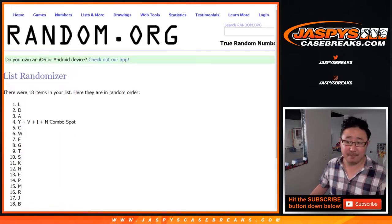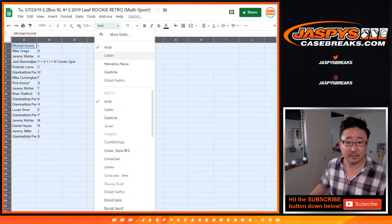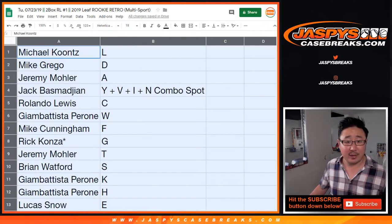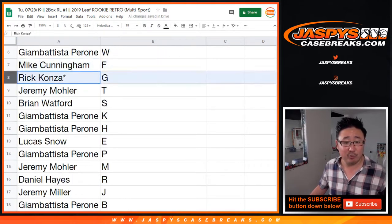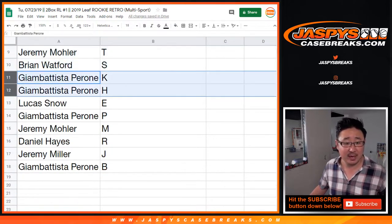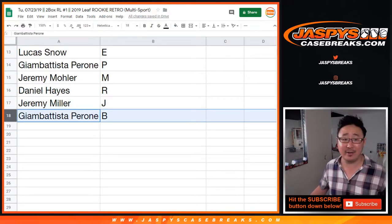After eight times, we've got L down to B. So Mike Kuntz, you have L; Grego, you have D; Jeremy with A; Jack with a combo spot; Rolando with C; Gianni with W; Mike Cunningham with F; Rick, last spot mojo, G; Jeremy 33 with T; Brian with S; Gianni with K and H; Lucas with E; Gianni with P; Jeremy with M; Daniel with R; Jeremy with J; and Gianni down there with B.